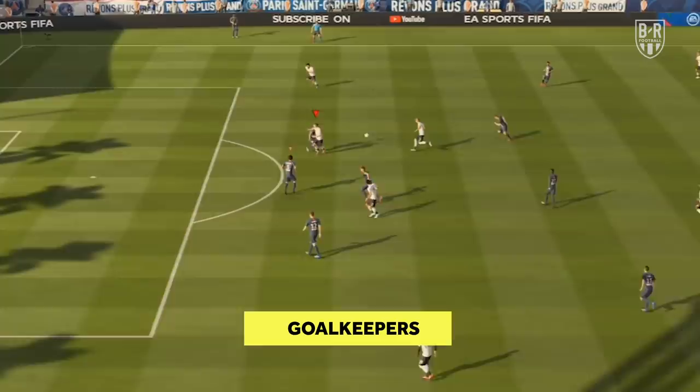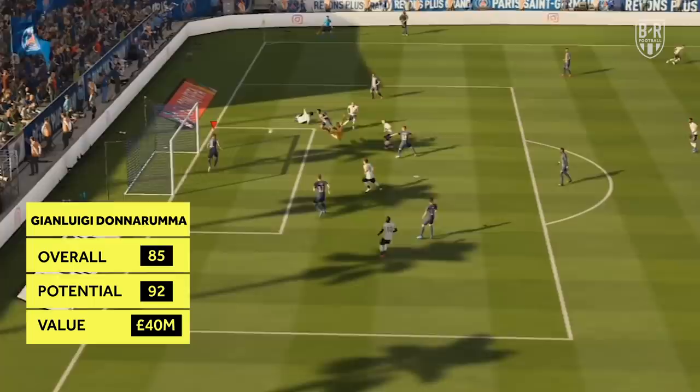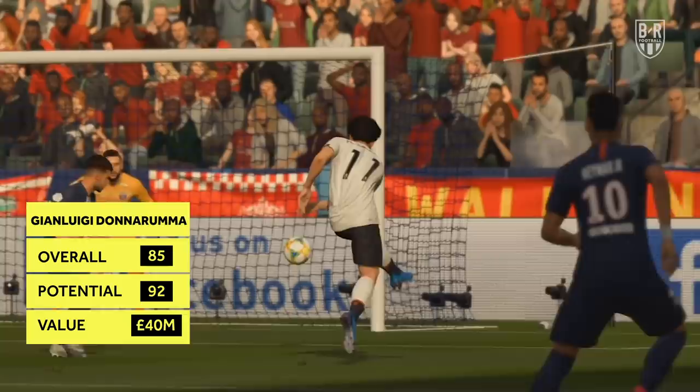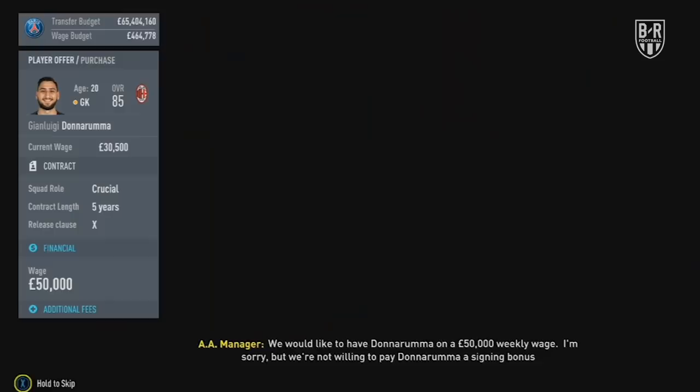Goalkeepers. Expensive option: Gianluigi Donnarumma, Milan. Overall 85, potential 92, approximate price 40 million. If you're looking for someone who can slot into a side right away but has room for growth, Donnarumma remains an absolutely excellent pick. His diving and reflexes are already 89-rated, and his comes-for-crosses trait combines well with his height for complete dominance in the box. Donnarumma has been an excellent transfer for years in the game and he remains so here.